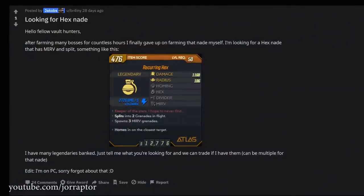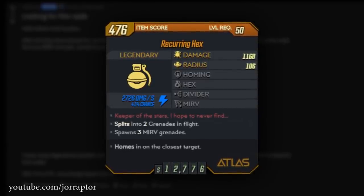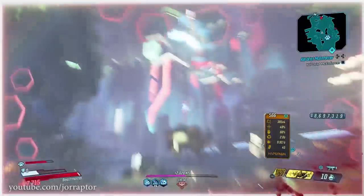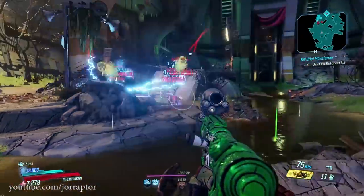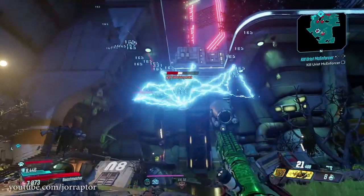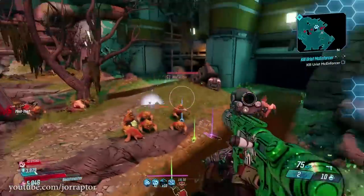Brainy on Reddit posted a recurring Hex variant that splits into two grenades first and then spawns three Murph grenades, so you still cover a ton of enemies — slightly different from mine but overall you want at least a Murph variant of this Hex grenade. Because you spawn multiple grenades it's also great against regular groups of enemies. Also when you need to kill the Rakk in each Slaughter map, just throw a grenade in the air, it will find a target and take it out of the sky. There are many variants but not all will be as strong, so it will be very hard to get this specific grenade.